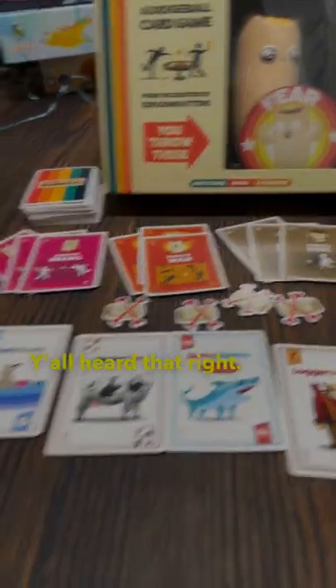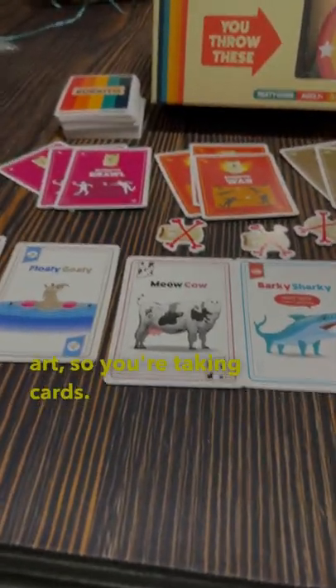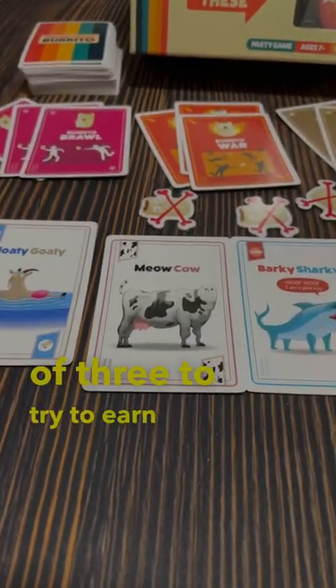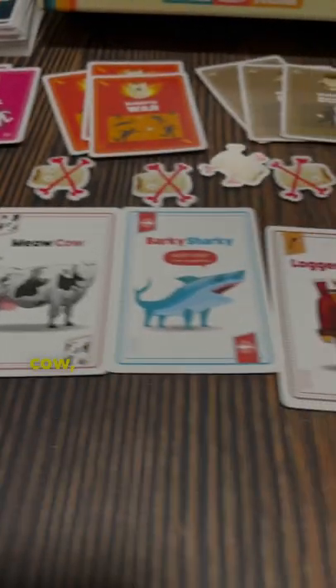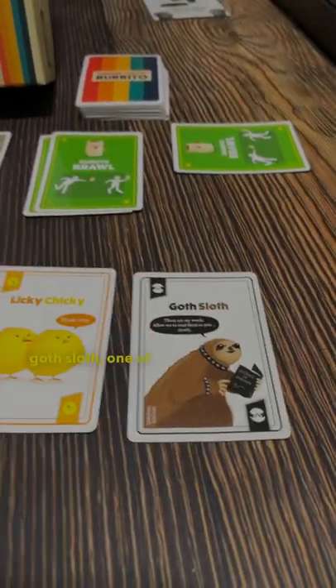Y'all heard that right? So this game is Spoons, but with fun art. You're taking cards, picking, passing, until you collect sets of three to try to earn points — maybe the Meow Cow, the Barky Shark, Logger Dogger, or maybe the Goth Sloth, one of my favorites.